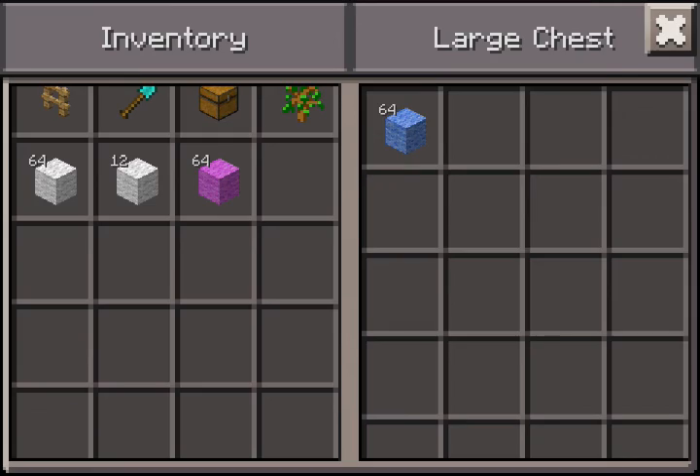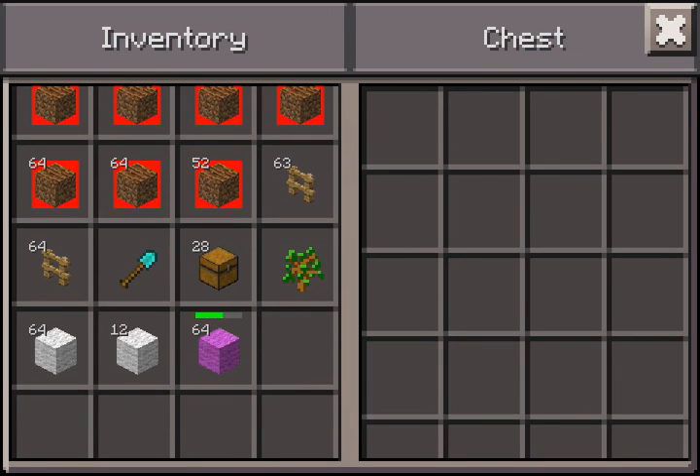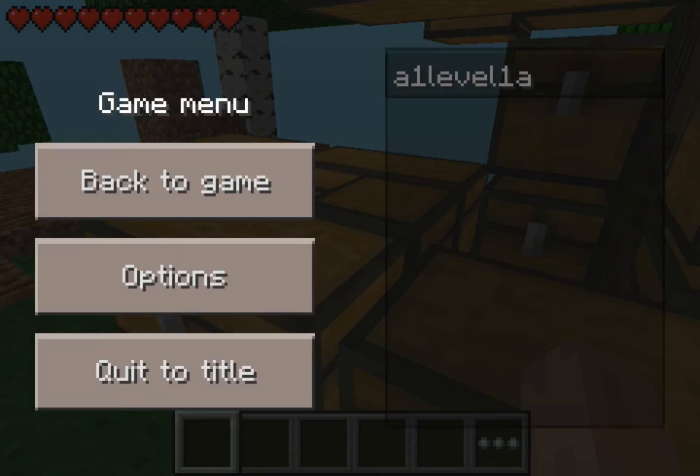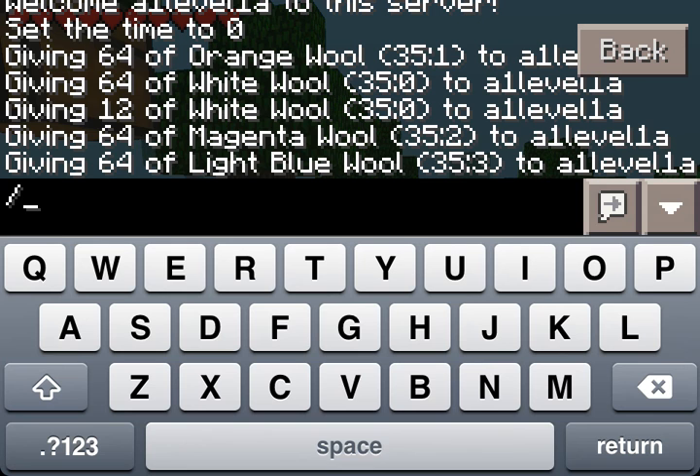I'll make a little sign that says 'light blue' and fill the wood chest up with light blue wool. This way you don't have unlimited accessibility to all the colors at once — it's just too tempting. You can pick the colors that you really want and give yourself the exact number. That's how you do that.